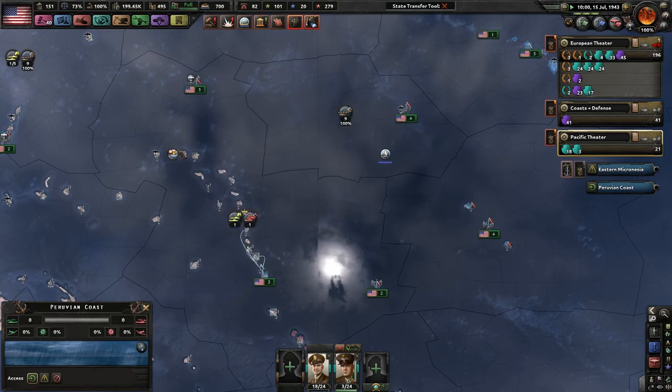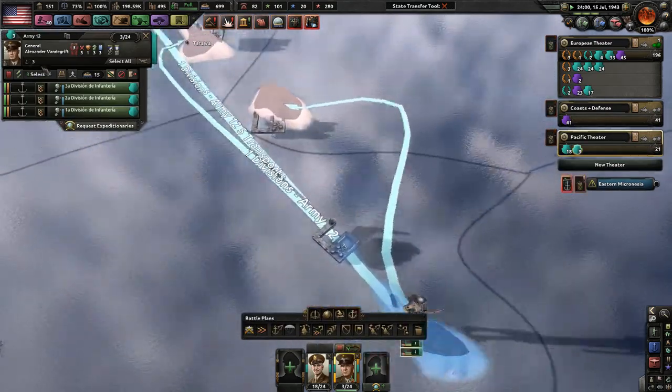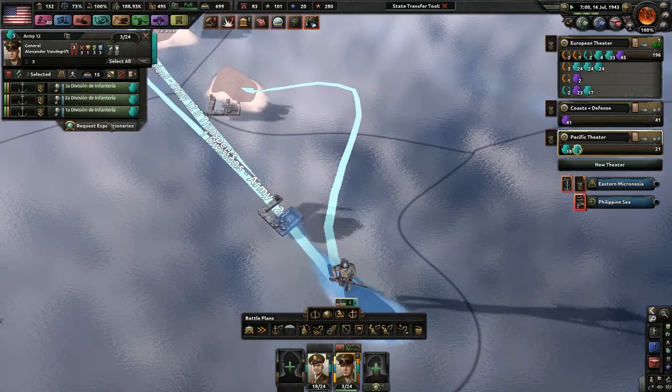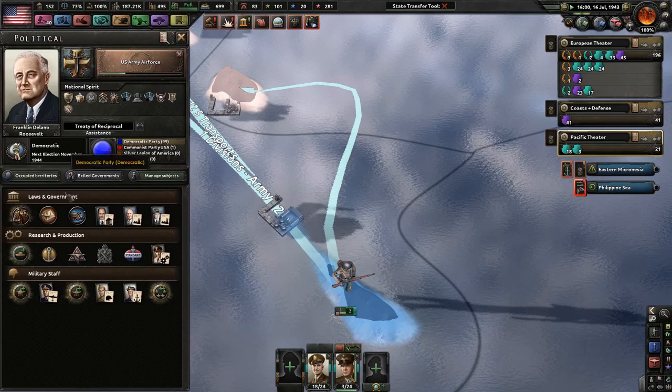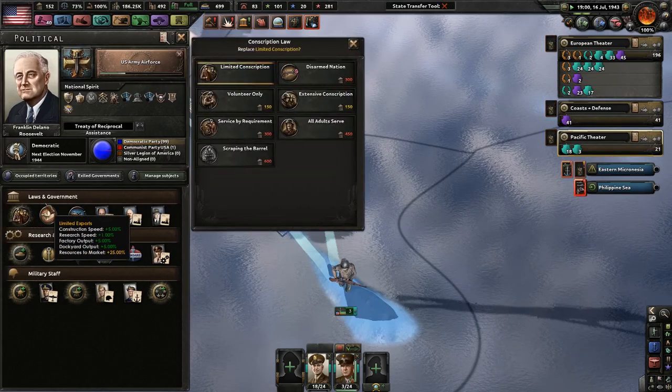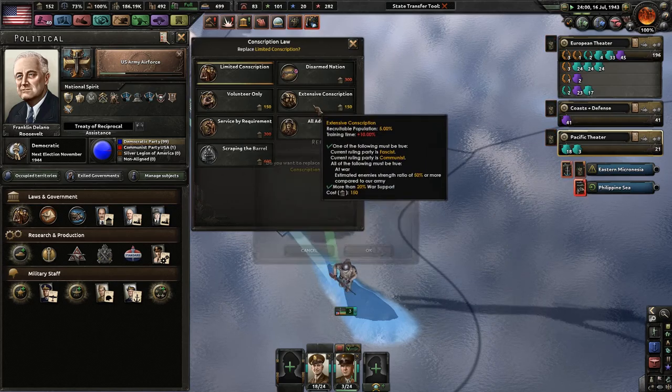Four carriers, four convoys sunk. Tell me, when are the Marines ready to go? Also, there was a bug where you already had Marine research as the United States, but you didn't have the template, which was not very cool. But regardless, let's go ahead and get extensive conscription.